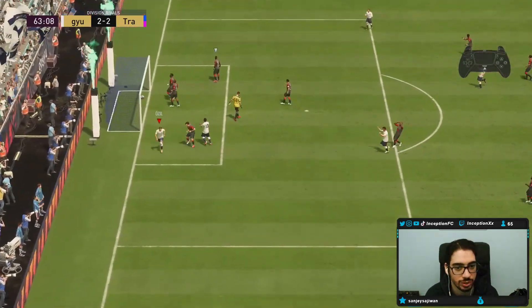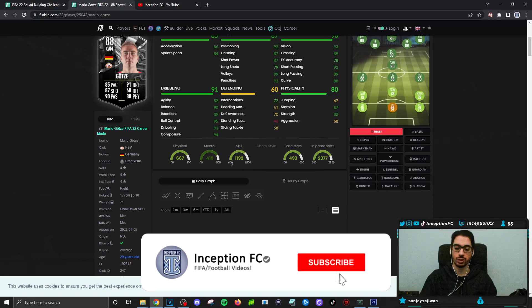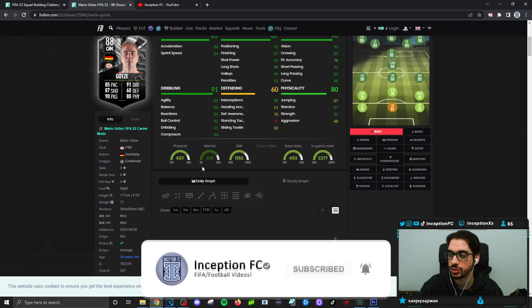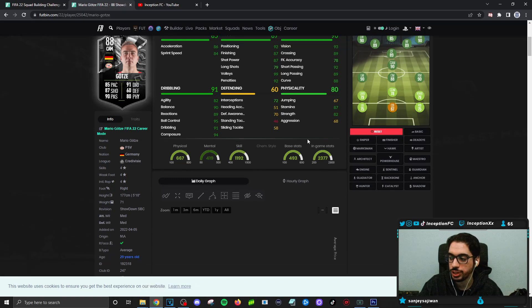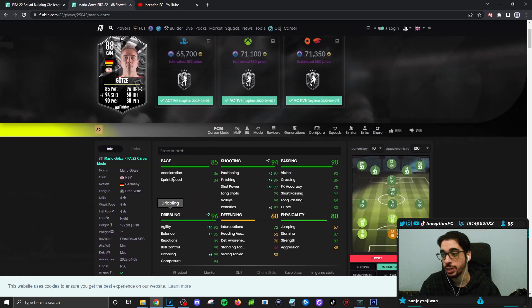Final verdict on the Mario Götze card: definitely a card that needs an upgrade, 100%, without a shadow of a doubt. This card will be usable in gameplay if you play him at CAM and give him a finisher chemistry style and you don't mind the long shots being on the lower side. If he gets an upgrade in the future — with an engine chemistry style they'd have to boost base card shooting stats like crazy; with a finisher the long shots and pace are still really low. This is the type of SBC where normally I'd call it a concept card, but honestly he's worse than a concept card.